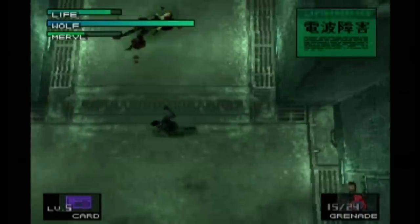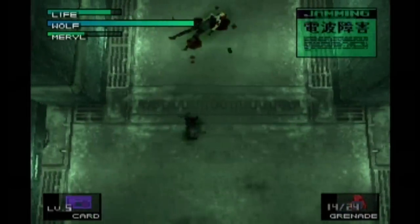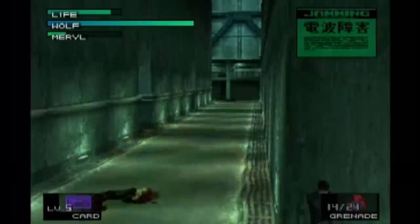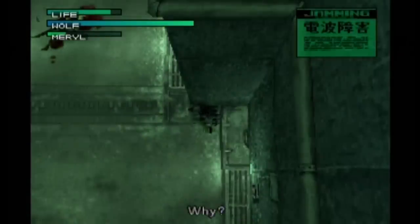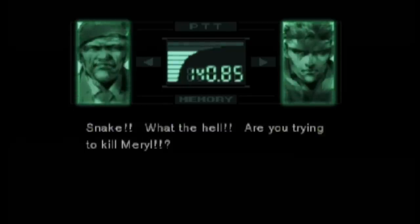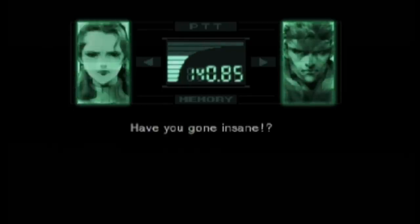Later, if you hurt Meryl after she's been shot by Sniper Wolf — say, by throwing a grenade at her — nobody on the team is going to be too happy. 'Snake? Snake, what the hell? Are you trying to kill Meryl? You've gone insane!'